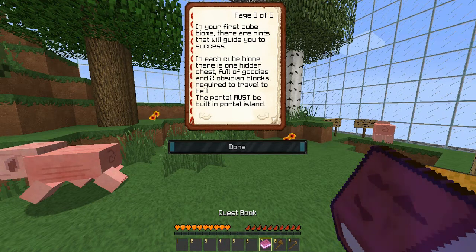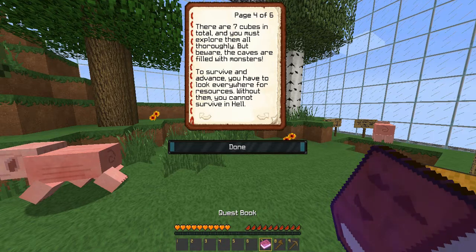In your first cube biome, there are hints that will guide you to success. In each cube biome, there is one hidden chest full of goodies and two obsidian blocks required to travel to hell. The portal must be built in the portal island. There are seven cubes in total and you must explore them all. But where the caves are filled with monsters, to survive and advance you must go everywhere — you have to look everywhere for the resources. Without them, you cannot survive in hell.